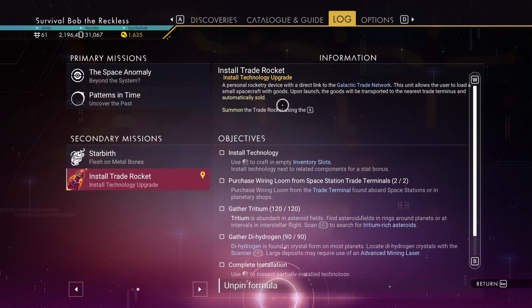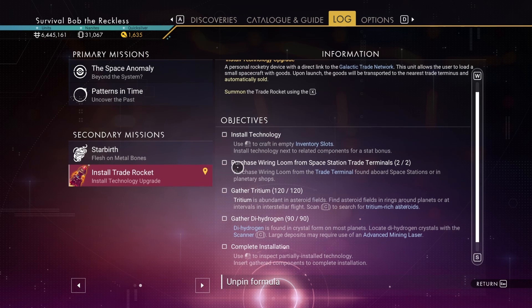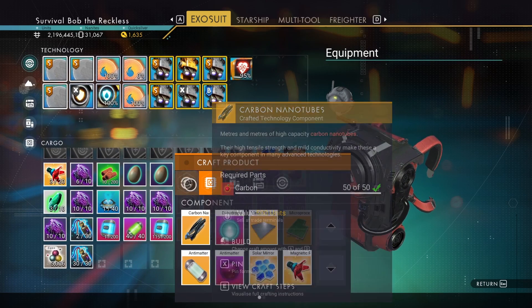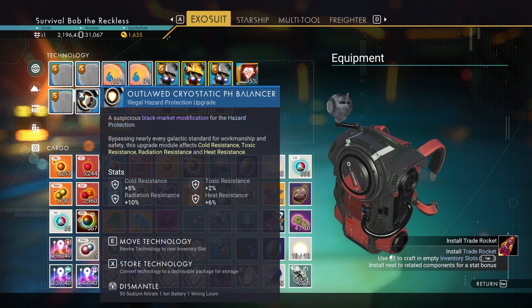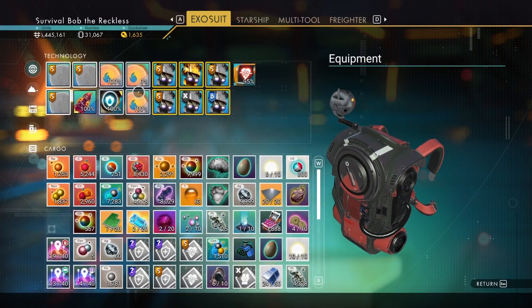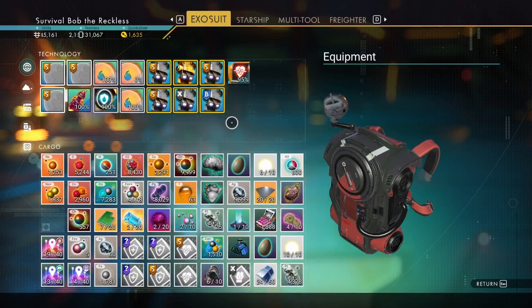Install trade rockets. Navigate inventory, then in the last slot — someone trade rocket pressing X. Use that to craft in an empty inventory slot. Install technology next to related components for the stat bonus. I have to get rid of something? So we have craft. I'm not seeing how to craft technology in cargo. That's gonna be an issue. Unless we can get more slots here somehow.